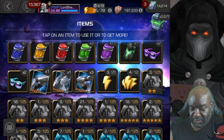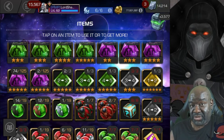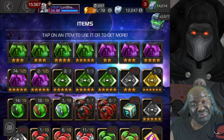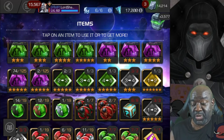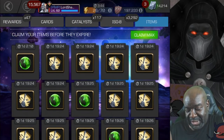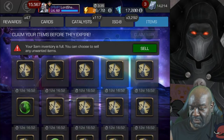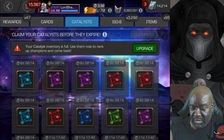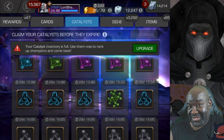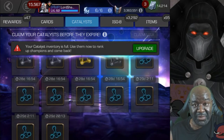Let me show you what my inventory looks like for science. You can see why I said that — I wasn't too surprised. I've got two 2-to-3 rank up gems and I have no science rank 2 champions right now. So when I finally get a Human Torch, I can use one of those, then the 3-to-4, then the 4-to-5 — I'll be able to take him straight up. Now look at the catalyst situation — science Tier 4 class catalysts, and T2 alphas in my overflow. They like giving me Science catalysts.